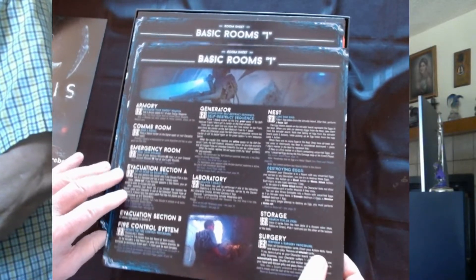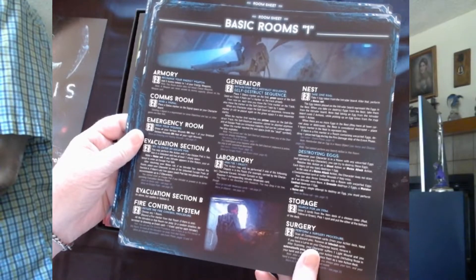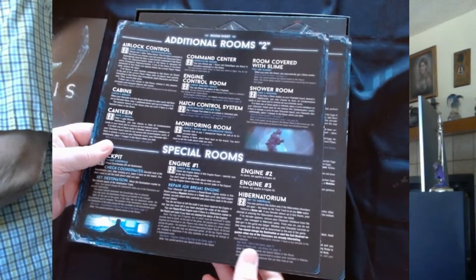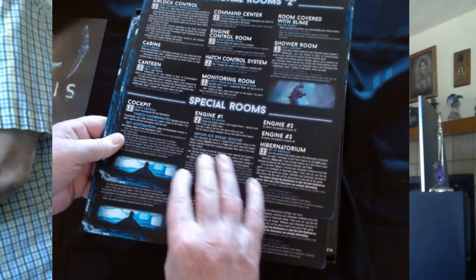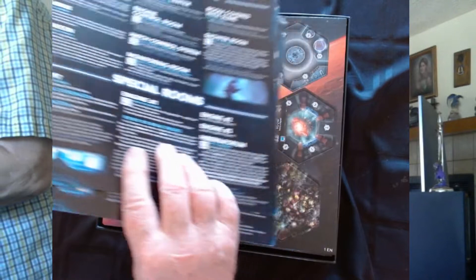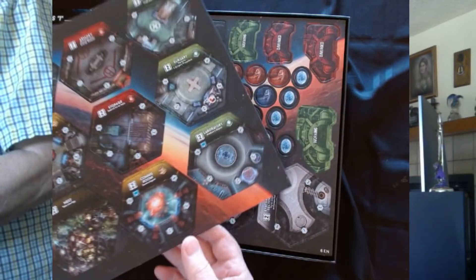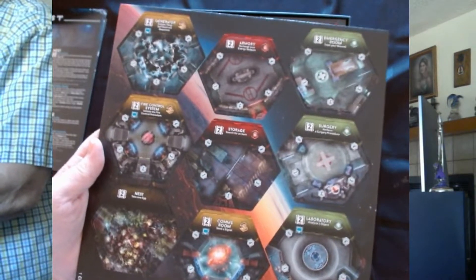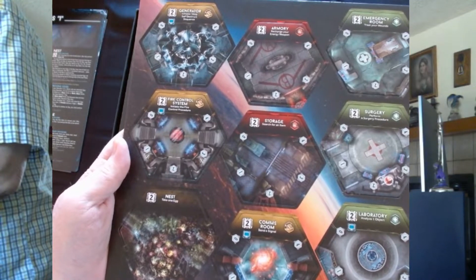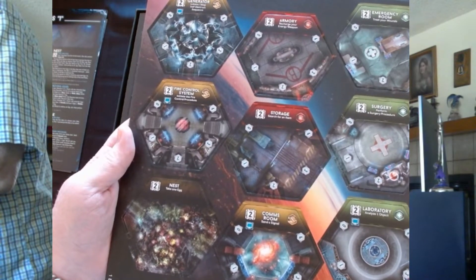We've got basic rooms - two of them, probably player aids. Then we've got counters showing different areas: the armory, generator, emergency room, fire control systems, surgery, laboratories, com rooms, and nests.